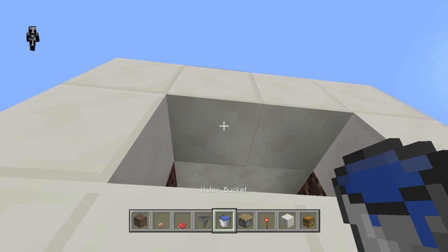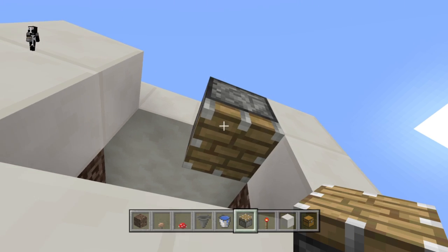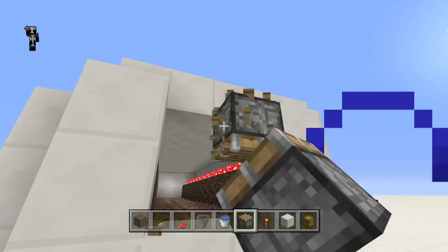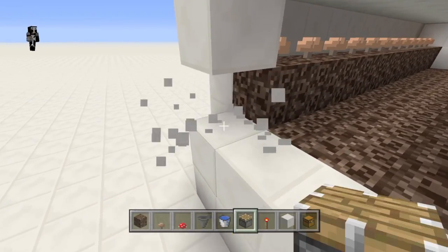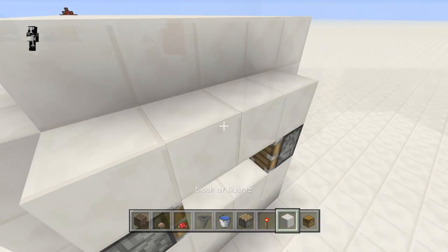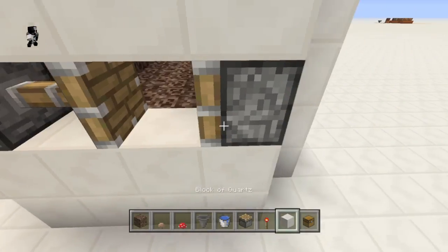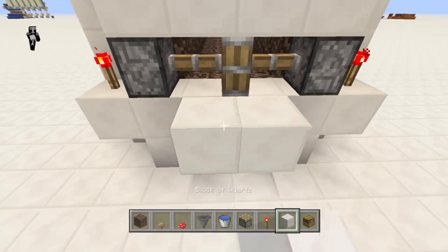Next we'll put the pistons, which will open twice per day using a once-per-day signal — once during the day and once either late at night or early in the morning. Put your redstone torches on a block behind the pistons like this so they both get powered.